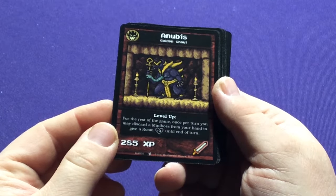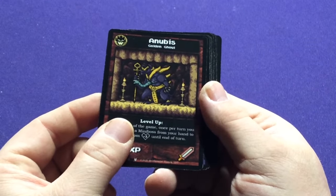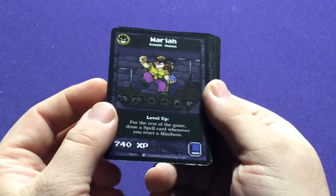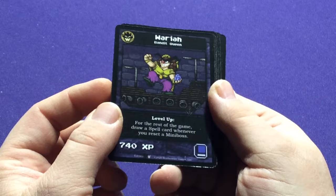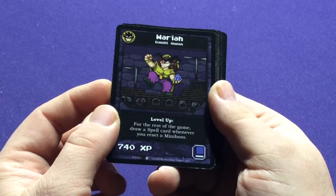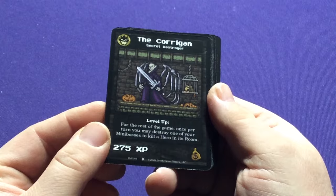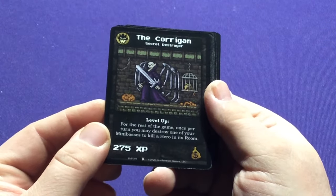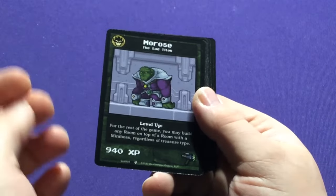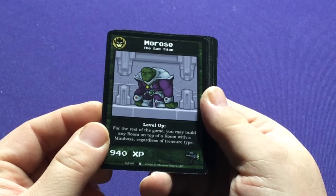We have Anubis the Golden Ghoul — for the rest of the game, once per turn, you may discard a miniboss from your hand to give a room plus three. Just sacrifice them; he's got a snake coming out of his chest. Then Waria the Bandit Queen, who is basically Mario plus Wario plus Mariah Carey — Waria. For the rest of the game, whenever you reset a miniboss, draw a spell. Then the Corrigan, Secret Destroyer — once per turn, you may destroy one of your minibosses to kill a hero in its room. And Morose the Sad Titan — this is Thanos — for the rest of the game, you may build any room on top of a room with a miniboss, regardless of its treasure type.